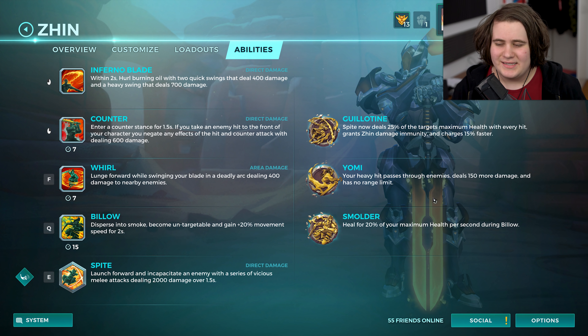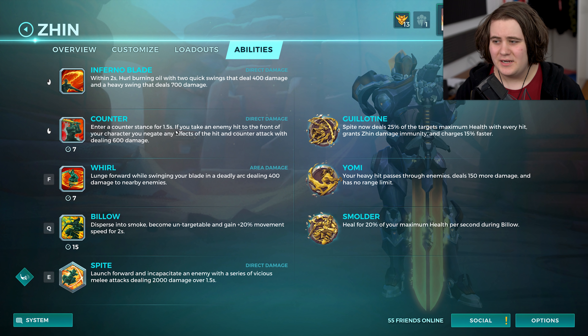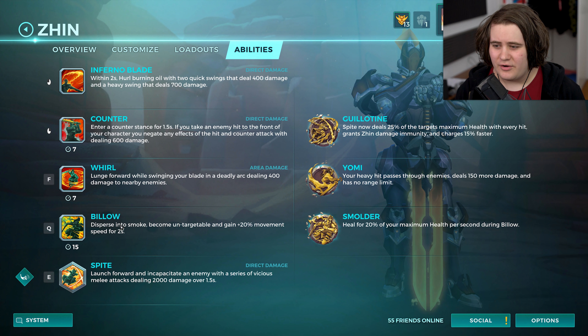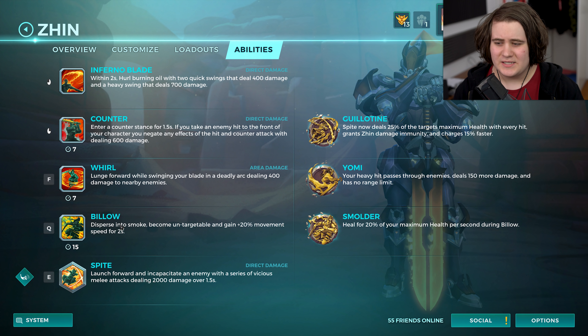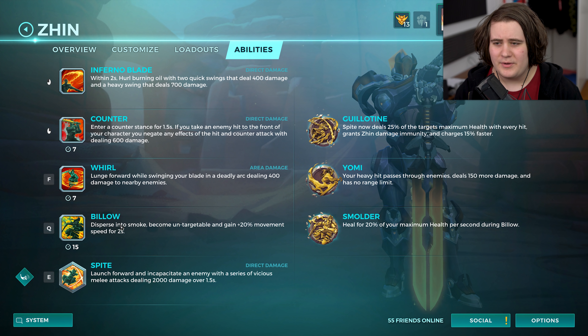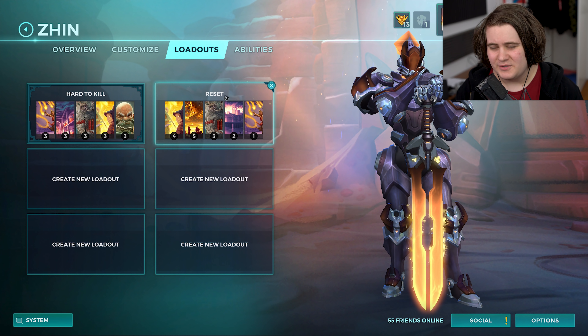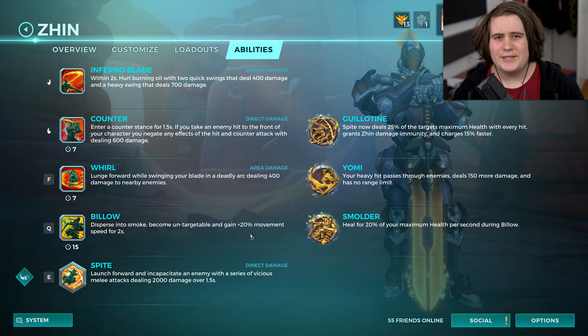I've got a lowdown and they are changing him pretty heavily. He's no longer going to be one of the most annoying characters in Paladins — or maybe he still will be — but he's going to be less annoying. If you've played Zhin or you've gone against Zhin you already know why he's annoying. He has a counter which can deny an attack or multiple depending on timing, an F which is movement and damage, and his Q which everybody can agree is the most annoying thing — you turn into smoke, you can't take damage, you gain movement speed and you're completely immune for a pretty big period of time.